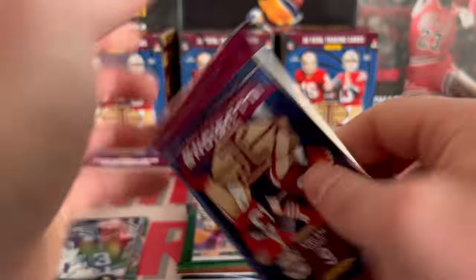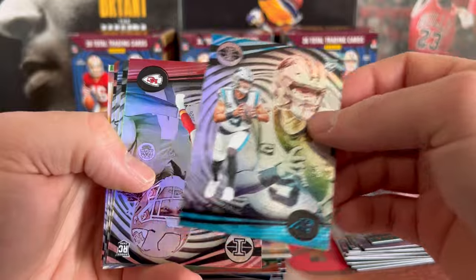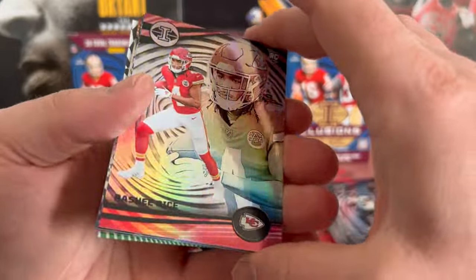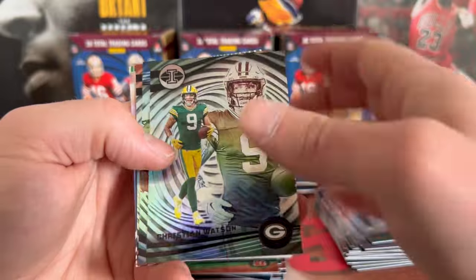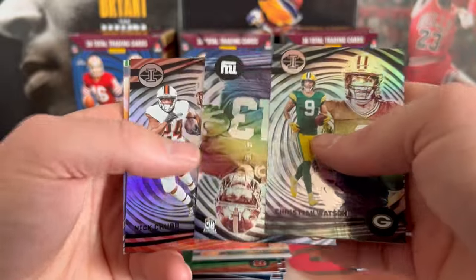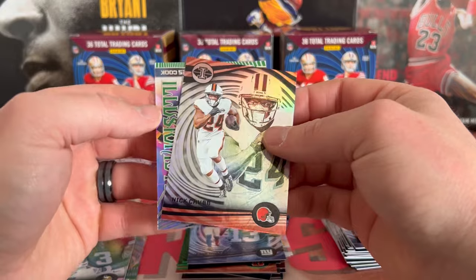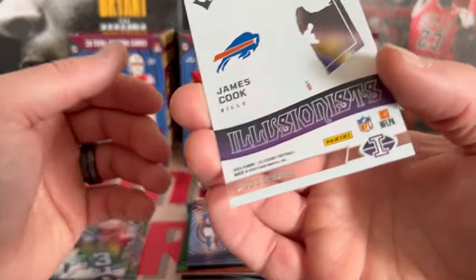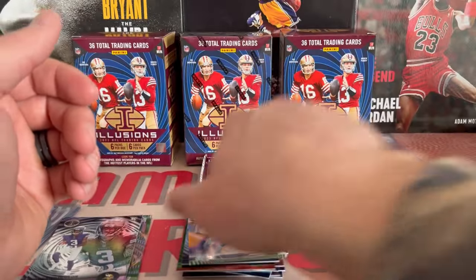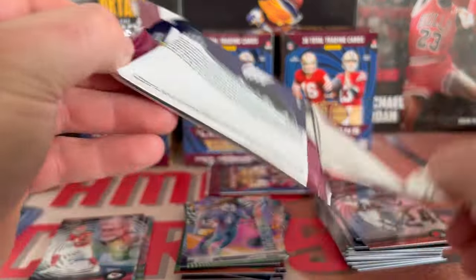All right, three more packs here. There we go — Bryce Young, Rashee Rice, Christian Watson, Jaylen Hyatt, Nick Chubb, another Illusionist, James Cook — that must be the green, not numbered. All right, two more packs here.